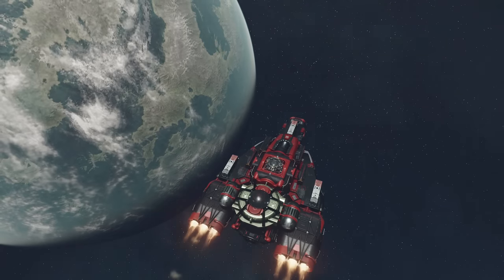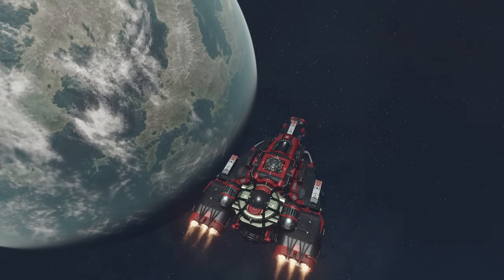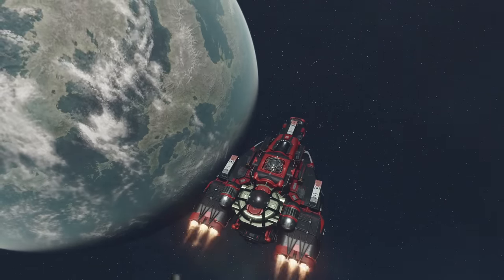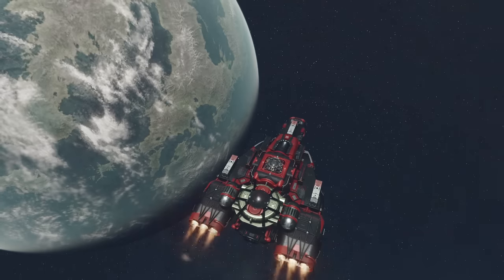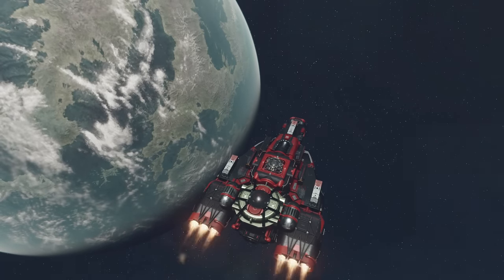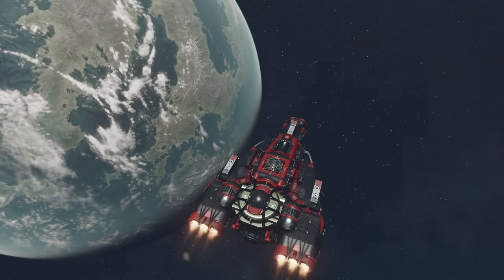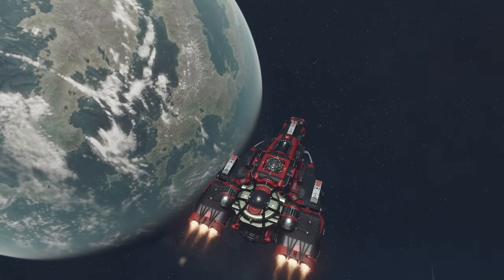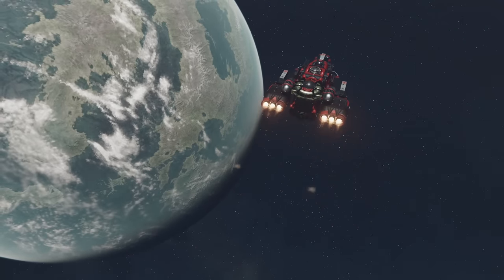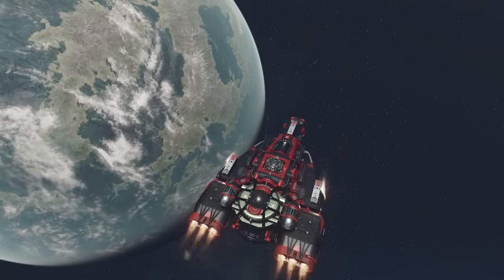Hey fellow space explorers, it's Angry Turtle. Today this video is about what to do when you want to have the abilities of a nimble fighter that can destroy everything in no time, but simultaneously you need to carry around 100 metric tons of stuff for crafting and everything else. The strategy is two ships - the dual ship approach - and it's actually cheaper than trying to squeeze everything into one ship.